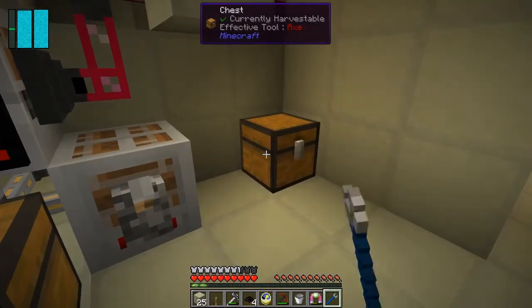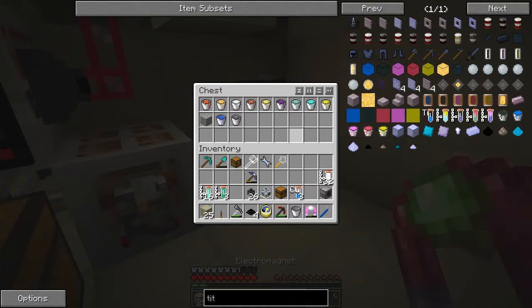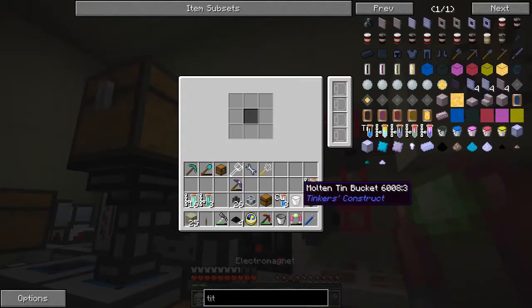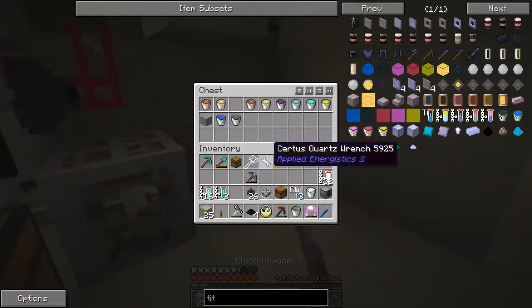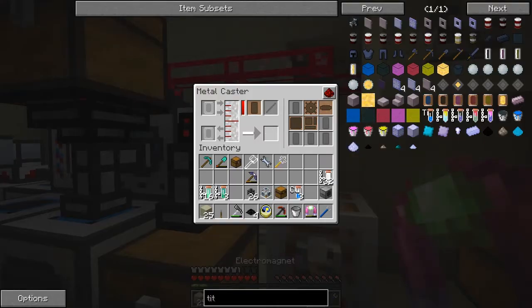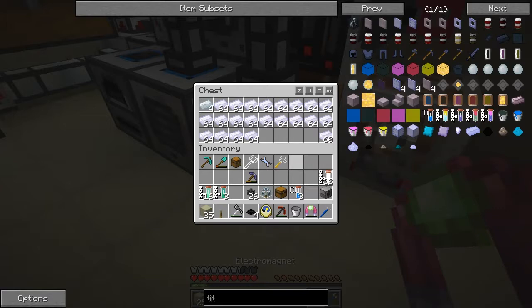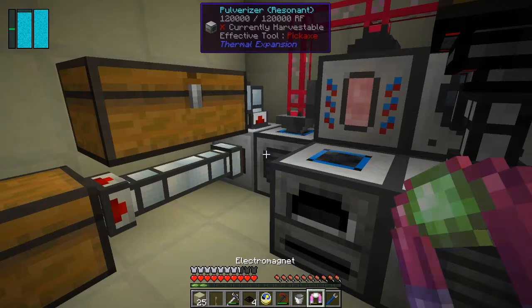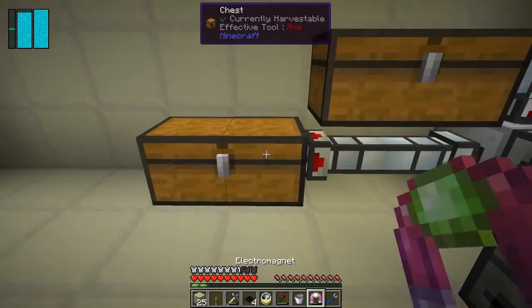Let's turn the chest round. Let's make some tin ingots - put the tin in there, put the tin bottle back again. If we look at this now we're making ingots and they're coming into here. So I've got plenty of aluminium ready to be hammered into plates ready for the heavy duty plates we've got to make for the rocket.